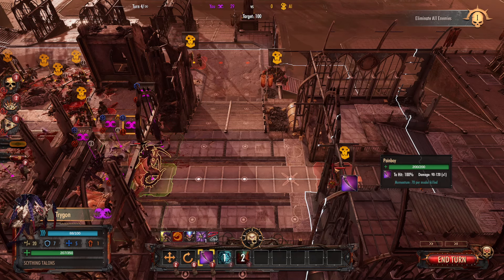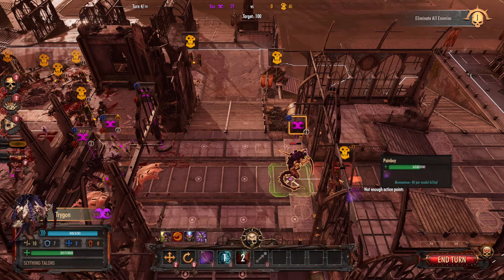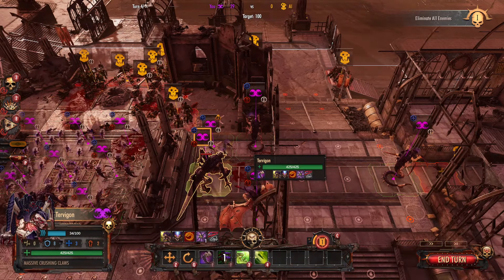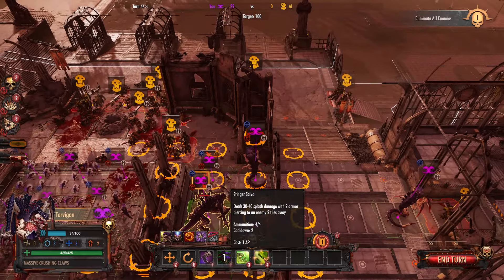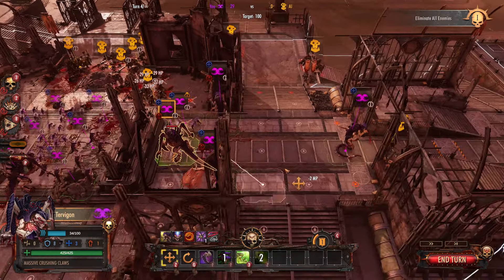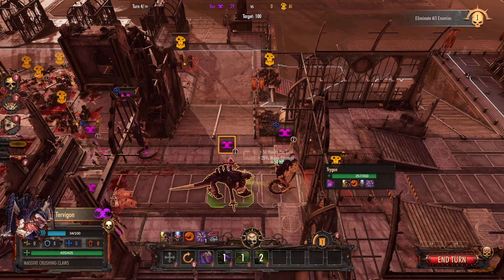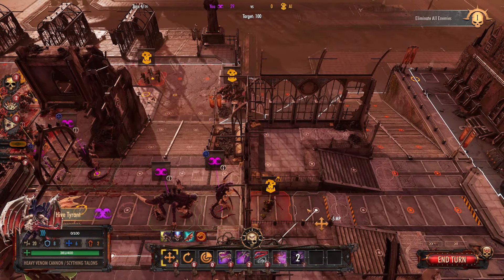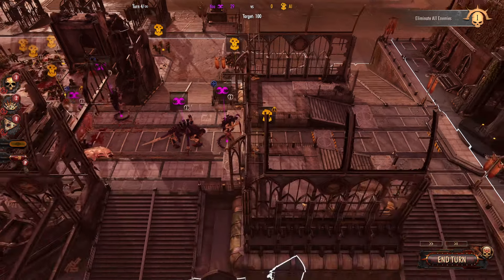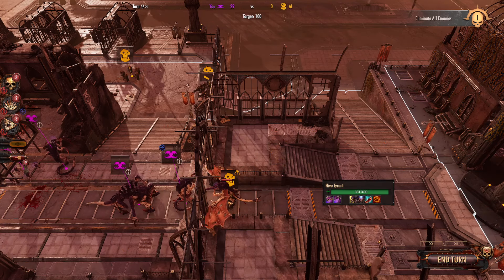We'll charge into this guy - I've got 100% accuracy. And then because it's a charge attack, you won't get to counter. What I should have done is actually healed him first, because I would have given him increased melee damage and I would have been able to kill the Pain Boy easier. He would have then got a momentum attack and we would have finished him. But it is what it is.